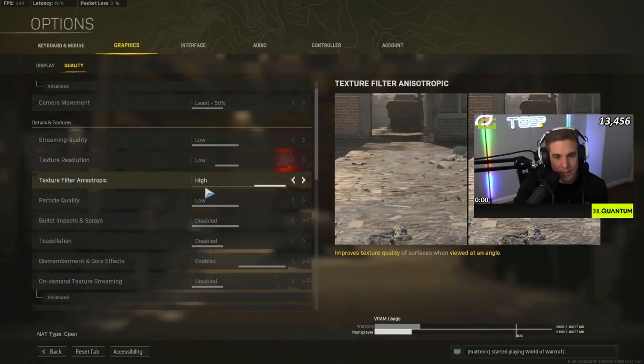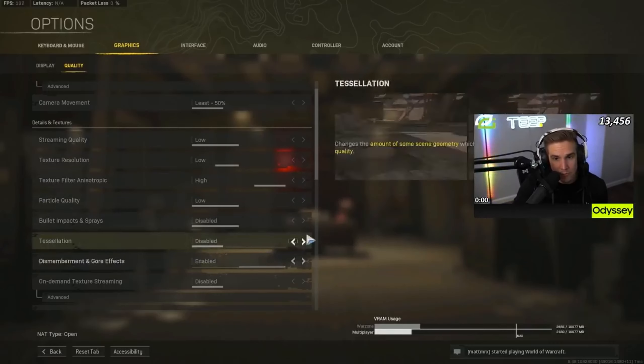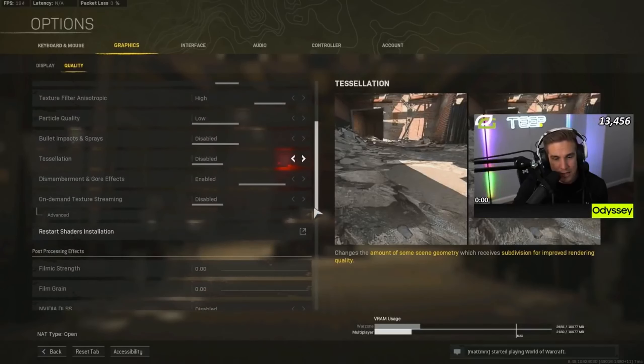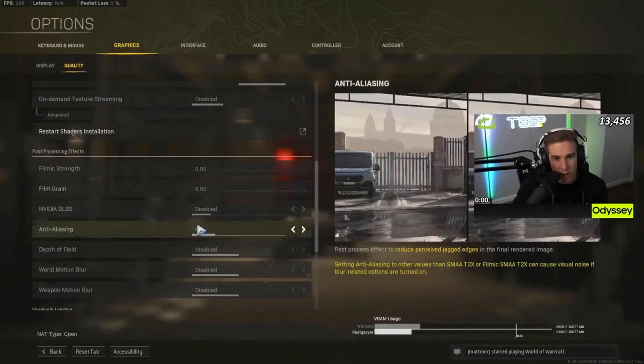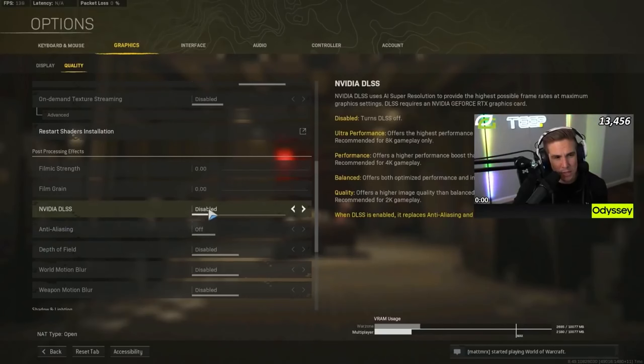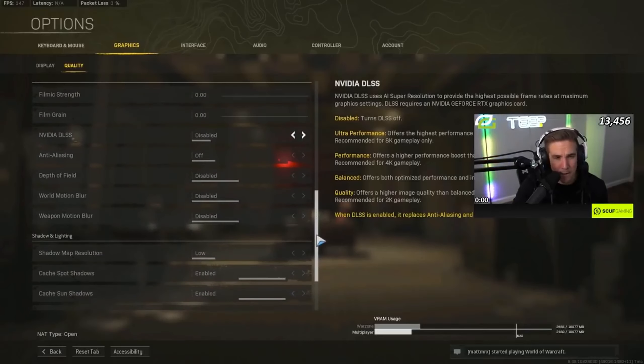Streaming quality on low, texture res low, texture filter on high, low, disabled, disabled, enabled for dismemberment and gore effects, texture streaming off, filmic strength and grain at zero. DLSS — I've messed around with ultra performance, performance, balance, and quality, and overall I'm just not a fan. It can boost your FPS a little but it makes the game look kind of weird and blurry, so not worth it for me.